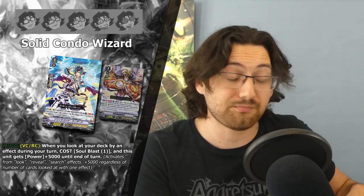Now we get a new grade one, Solid Condo Wizard, whose skill is: auto on vanguard or rear-guard circle — when you look at your deck by an effect during your turn, Soulblast 1 and this unit gets power plus 5k until end of turn. So this is the same skill we had with CEO Amaterasu, only now it has a cost. The only reason that skill was good on Amaterasu was because it was free. If you need to pay a Soulblast every time, the skill isn't really that good — you're burning through resources for minor power increments, and you're still relying on other skills to even activate it. That's the whole problem — it's definitely only one star.